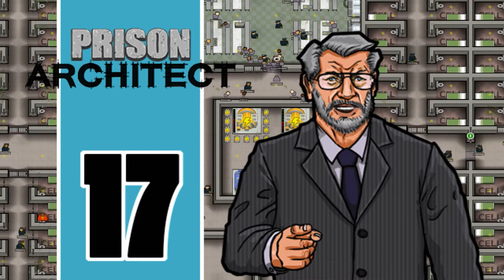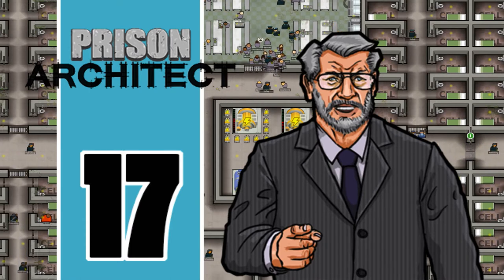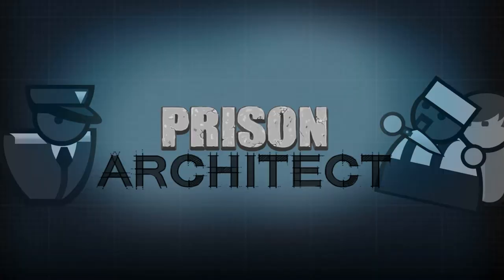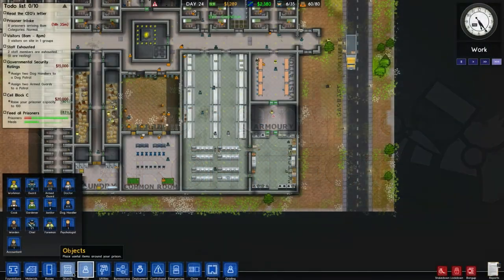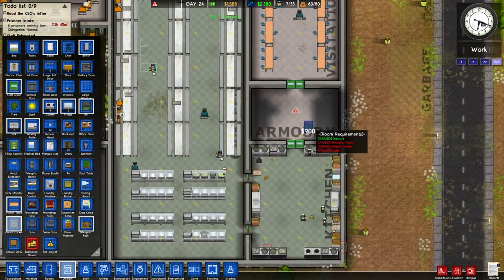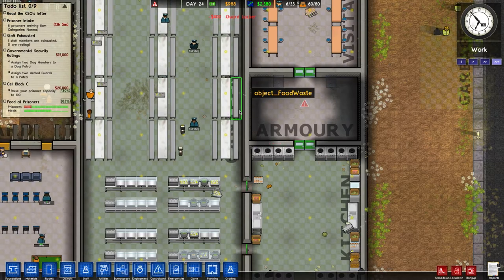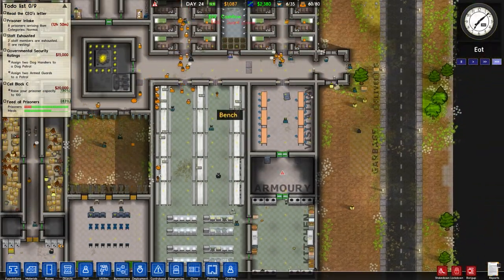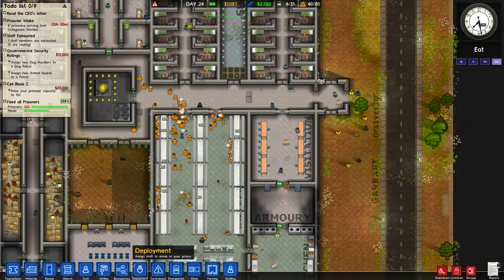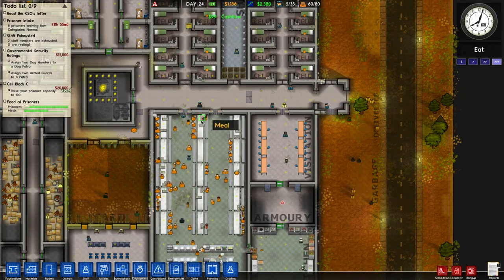It needs its own locker, so let's get objects - lockers. There's a filing cabinet, guard locker. They cost 200 each, so we can put a guard locker here and here. Now we can afford to get the guards, we just need to save up three grand. That went off, so no guard went to him - that's interesting. Maybe I need more guards, maybe a line here, I don't know.